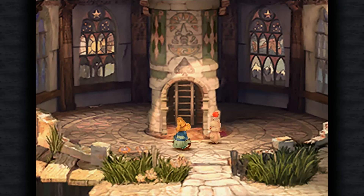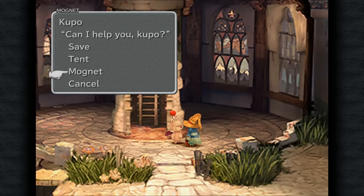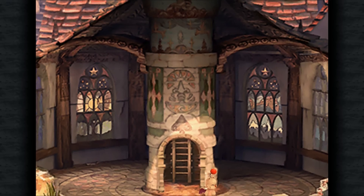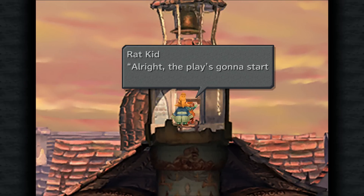If you remember, that little rat kid we were chasing ran up this tower here, so we're going to go up to speak to him in a moment. We don't need to save our game again, so we are just going to go straight on and advance the story and see what this guy wants us to do.